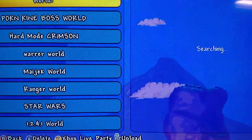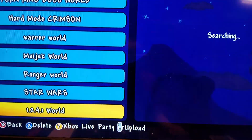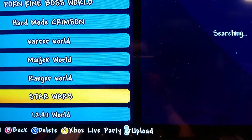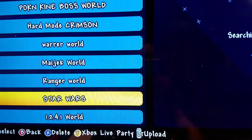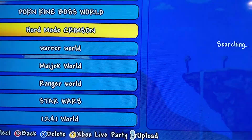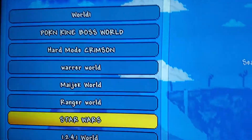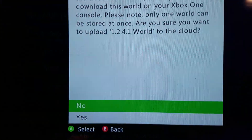Now back to that. So I figured out you can actually download worlds — and yes, that might sound stupid the way I said that — but this world, World 1, my super world, I can't download it. It won't let me.